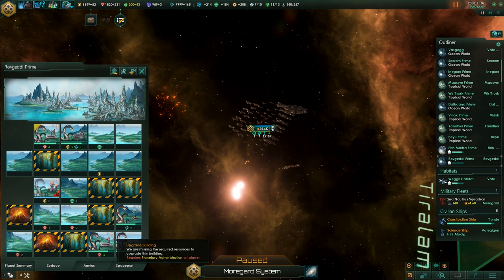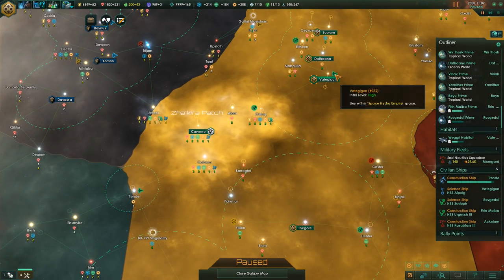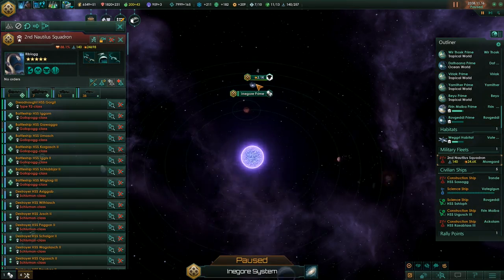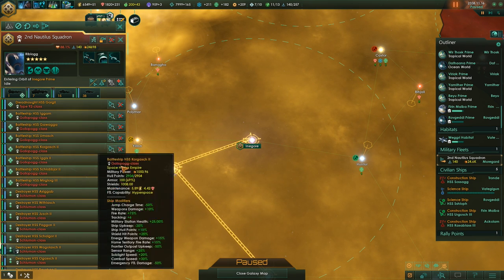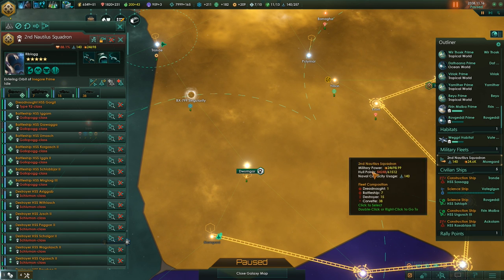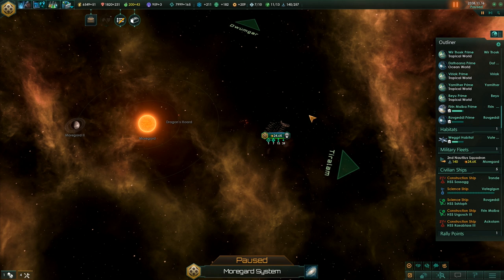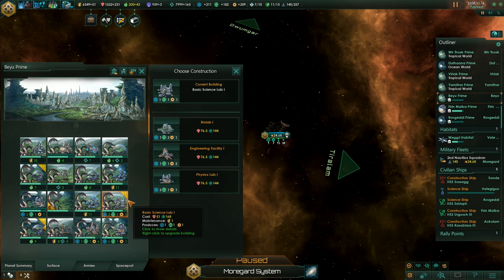Let's keep working on the planets. First we need to survey the dragon's horde, so grab the science ship from our home planet and off you go — survey the system. And I suppose it's safe to go back to our shipyard. We still got almost 25,000 fleet strength, it's fine. 7 battleships, 15 destroyers, 38 corvettes — not too bad. I lost basically around as much as I expected to lose — 15,000. My estimation was roughly correct.